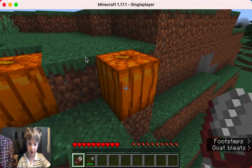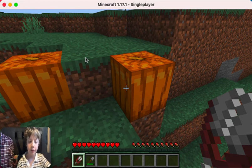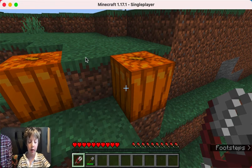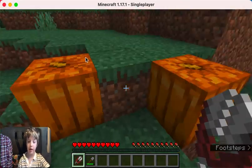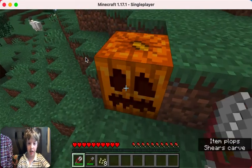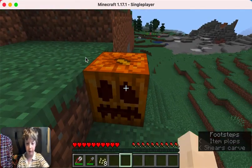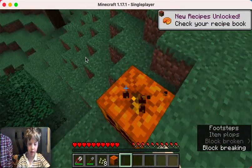Abraham is going to show how to make a snow golem. If you've cooked the iron and made a furnace from the last episode, now you just need to go to some pumpkins and shear them with shears if you've made them. Then all you need to do is mine the pumpkins.